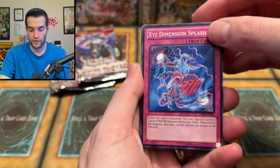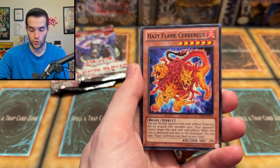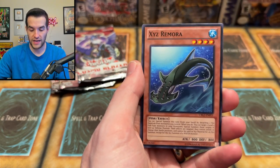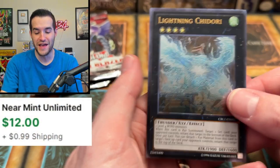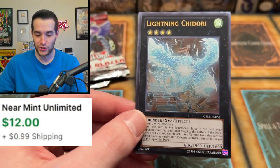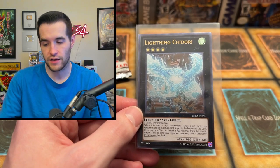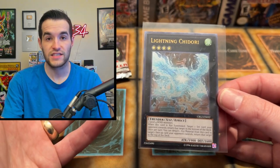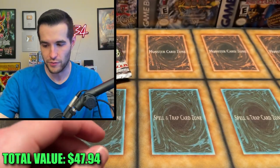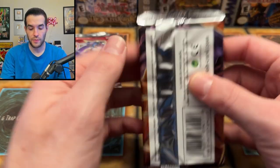Let's see what we can get out of Cosmo Blazer. We got Heraldic Beast, Crimson Sunbird, Abyss Scorn, Cerberus, Sphinx, Remora, Brushfire Knight, and an Ultimate Rare Lightning Jidori! We got an Ultimate Rare in the very first main set pack. That's insane — that's good for our $510 value. It's probably only a few bucks, but still a really nice looking card. I'm not going to complain about an Ultimate Rare right off the bat.